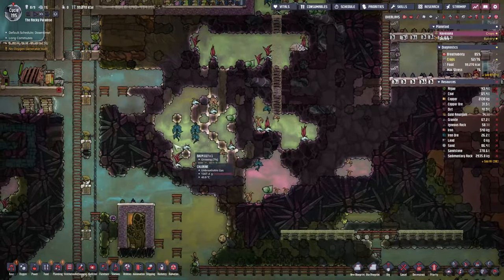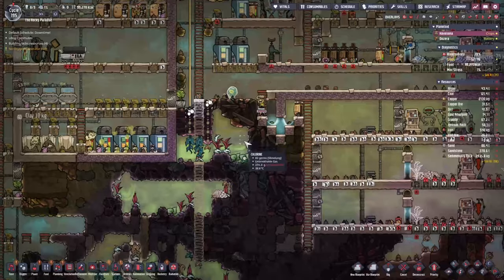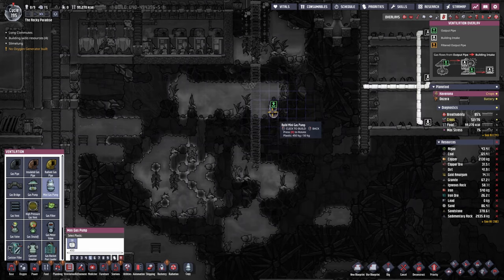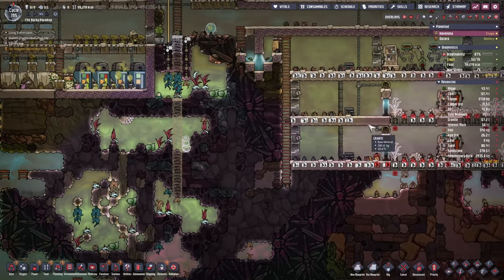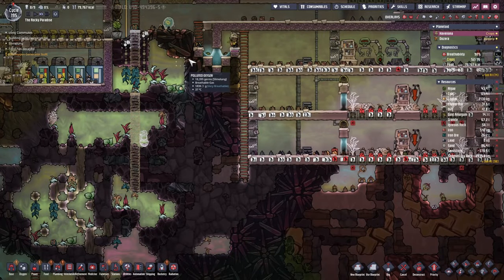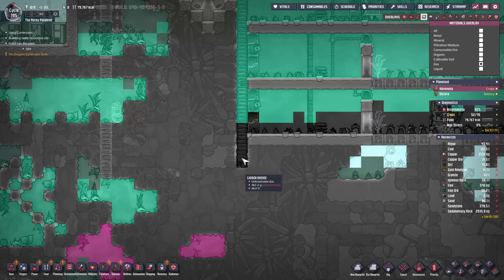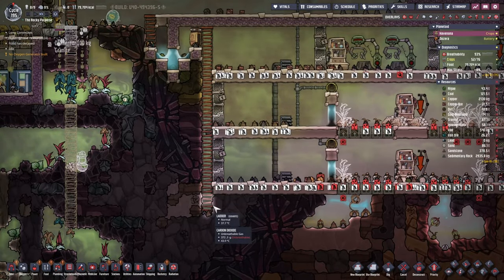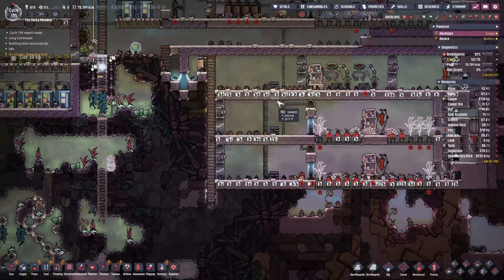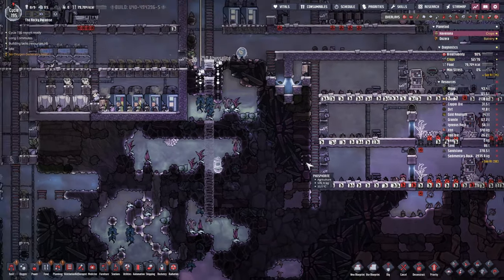We'll dig deeper here and let those gases mix about. We want the polluted water to go upwards and get out of this area, and then we'll pump out all that juicy chlorine. We already have the pipes in place, so all the chlorine will be dumped in here. I am hoping to get rid of that CO2 — I'm just going to let it build up in this little corner here. But until we have the pressure a little bit higher, we're not going to get rid of those CO2 just yet.